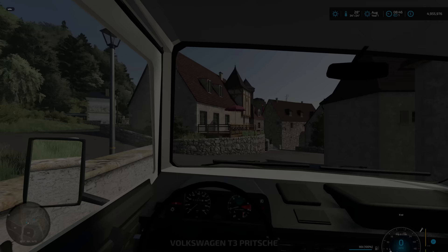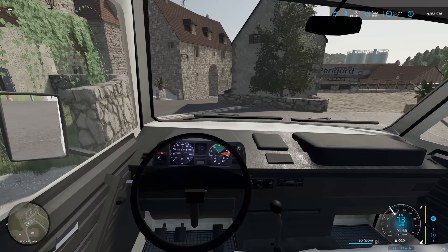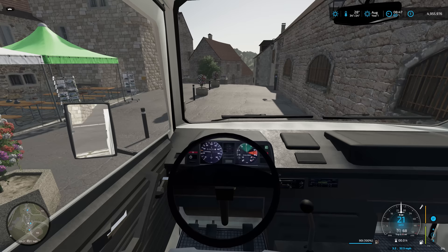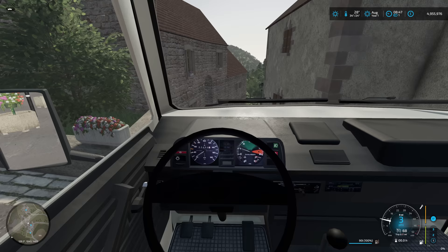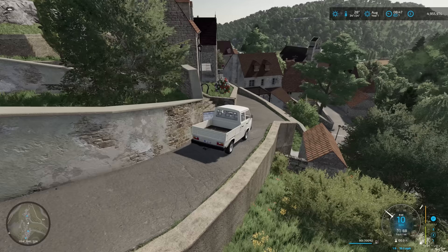Not just a flat farm style build - we could try and layer it up, put our main sheds down first and then smooth around and terrain it. That'd be pretty decent but we've got to make it work. I've gone with this old school Volkswagen T3 - I think it's perfect for this. It is tight around here, a lot of it is walking, but this is the main road we can drive down from the castle.